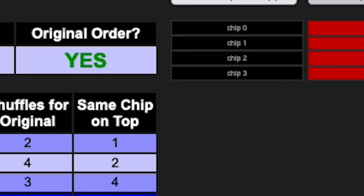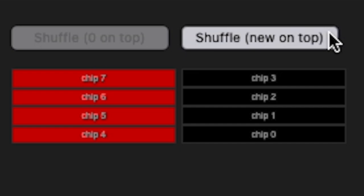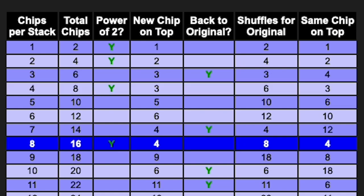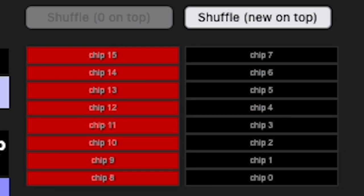So let's simulate. I'm going to click this button here, which shuffles with a new chip on top for every pass. That just means that there's a new chip on top and a new chip on bottom of the new stack for every shuffle. And we're going to click this button one, two, three times, and you can see the colors are reunited. We can do the same thing with two stacks of eight red and eight black chips — this time we need to shuffle them one, two, three, four times to reunite the colors.